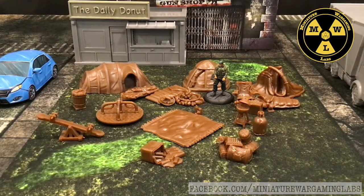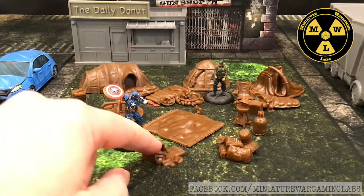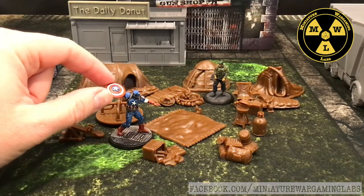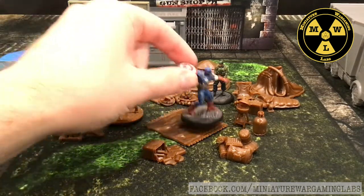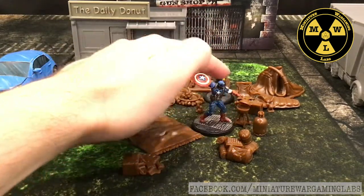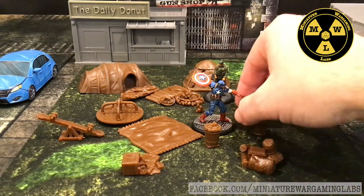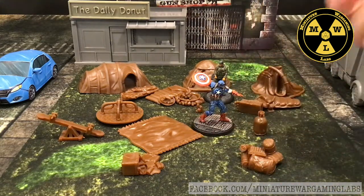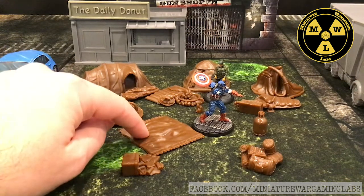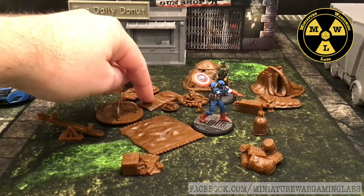Now let's go big and see how this does with the 40mm range. The cooler and tents seem like they work pretty well just because camping equipment comes in various sizes. Just like with the larger 35mm Batman range, the grill, chairs, and garbage can start looking small at 40mm. But if you took those out of the picture, since Marvel Crisis Protocol has its own garbage cans, everything else could work at that scale — you'd just say these are women's or children's sleeping bags.